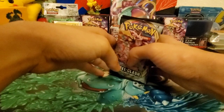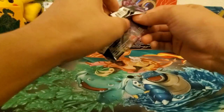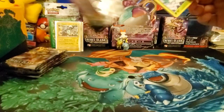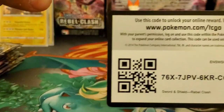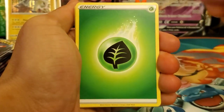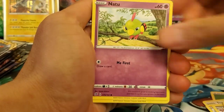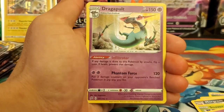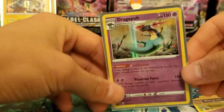I definitely love this set. I opened up a lot of stuff in yesterday's video and pulled some amazing cards. First pack of the ETB: Leap Energy, Tranquil, Machamp, Morgrem, Snover, Natu, Trubbish, Doves, Helioptile, nugget reverse holo, and a Duraludon holo card. Another holo — we've definitely pulled a lot of holos from Rebel Clash.